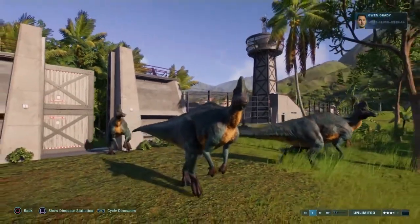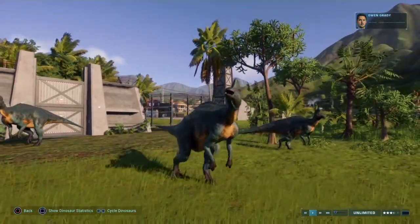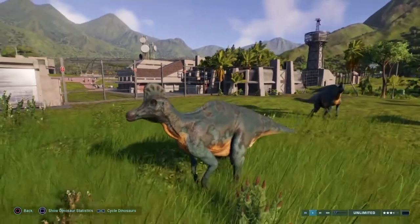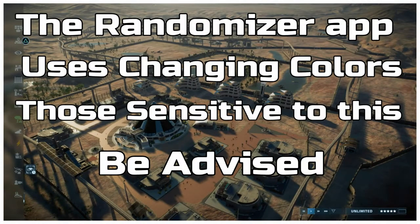This dinosaur, the Carithosaurus, is a duck-billed animal that looks like it's wearing a helmet. Check that thing out — I wouldn't want to butt heads with it. Alright everybody, I like the way this one turned out. Now let's take a look and see what our next dinosaur will look like.